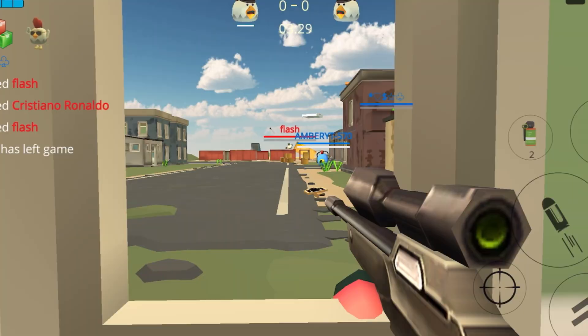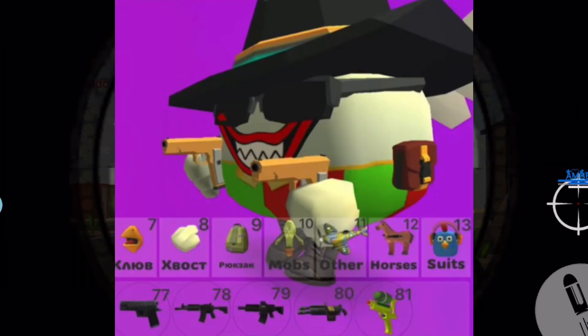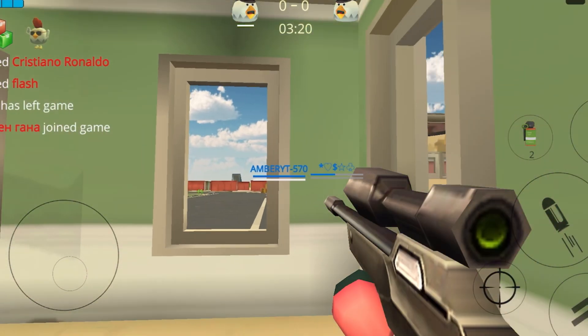The concept for a new weapon is a water pistol. It would be cool to see this in the game. Also, a concept of adding hats to the bot.